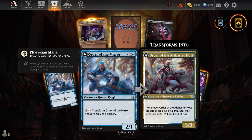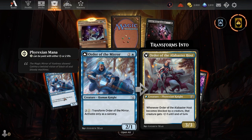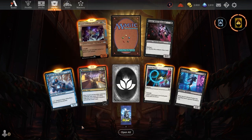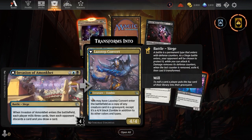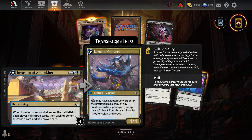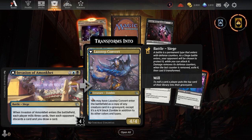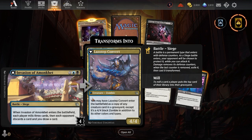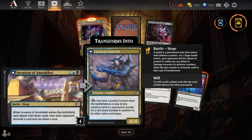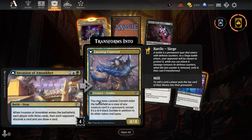Let's bust out some more March of the Machine goodness. Order of the Mirror — you can transform him, he's a knight, and then becomes a Phyrexian knight. Whenever he blocks, that creature gets negative one negative one, that's kind of cool. Invasion of Amonkhet — when it enters the battlefield, target player mills three. You may have it enter the battlefield as a copy of a creature card in a graveyard, except it's a four four black zombie in addition to its other colors and types. This is super cool — this would be great in my zombie deck in real life.